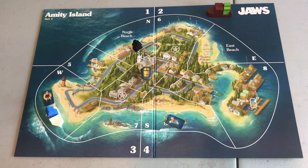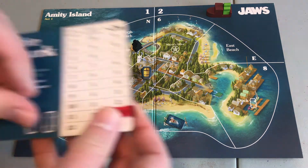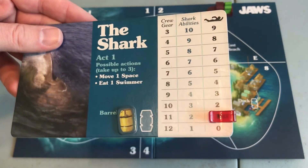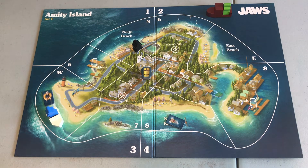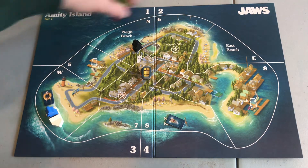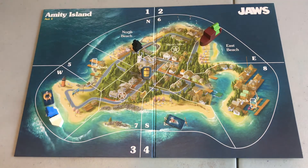The computer says that I have hit the shark! That gives me one barrel added to the shark card, and one swimmer has been eaten so far. Quint has one more turn available, so he's going to hang out at East Beach instead, because that way when East Beach fills up with swimmers, he'll just be able to rescue them when his next turn starts.